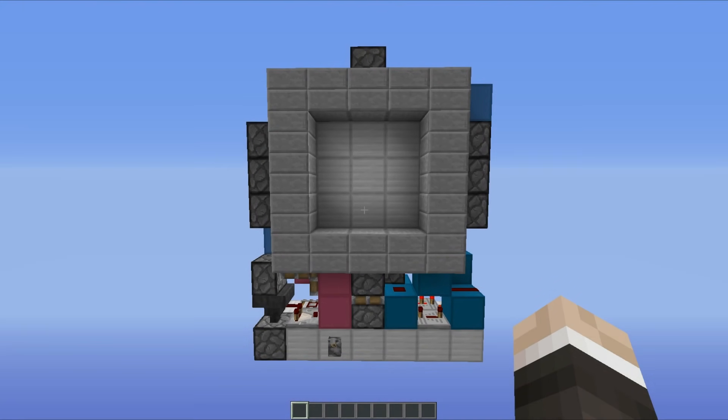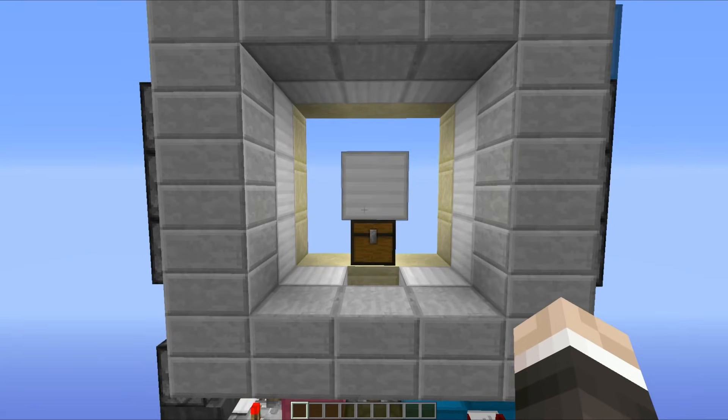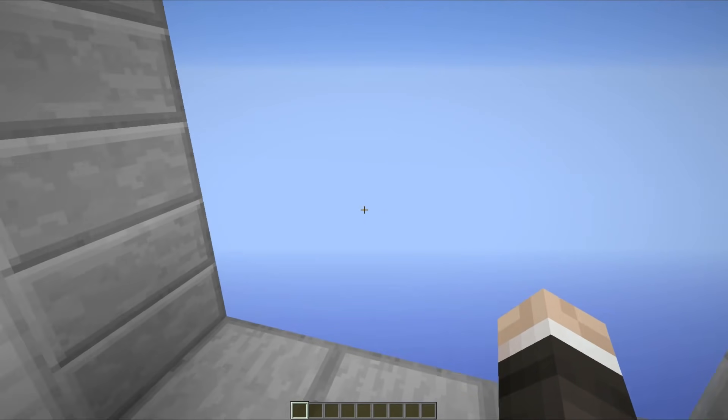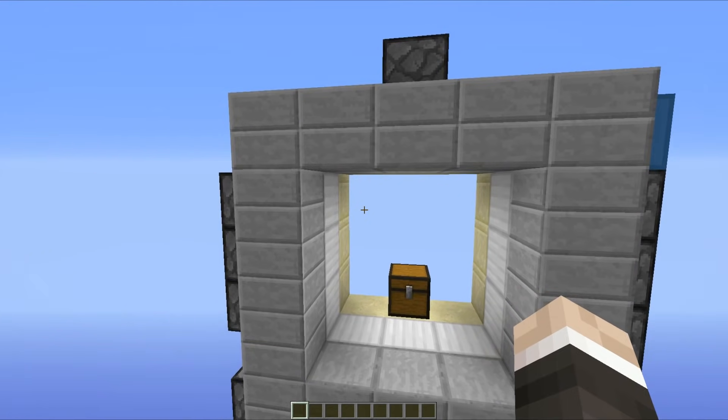Now I think that's enough nostalgia for one episode — how about we take a look at why you're all here, and that is of course this 3x3 door. So we just head down to the bottom, flick this lever here, and you can see that the door opens up incredibly quickly, so then you can head on inside, pick up your boats and hose, and have a fantastic time without having to wait around for any pistons to do anything, because that's just a load of rubbish.